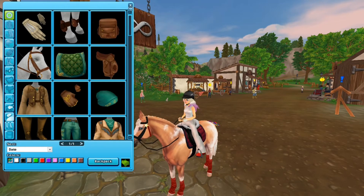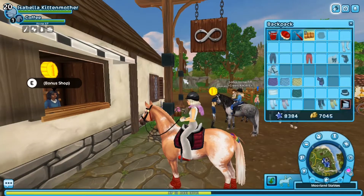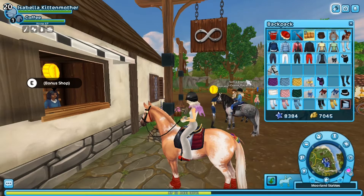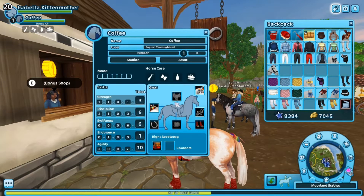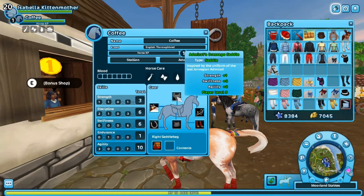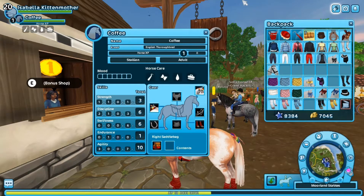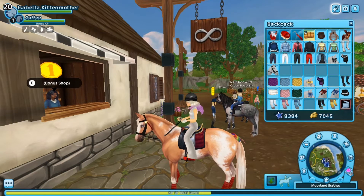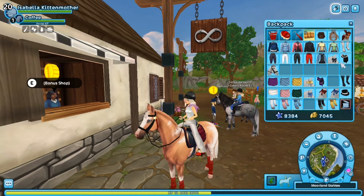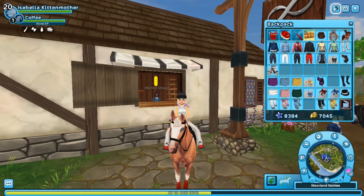Let's put that in my inventory and put it on my horse. The stats of the new saddle are: straight 1, swiftness 3, and agility 2. You have to be player level 9. I also want to remind you that you have to be a Star Rider by one-time payment, because otherwise you don't get items from the bonus shop.